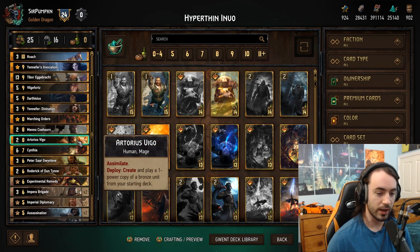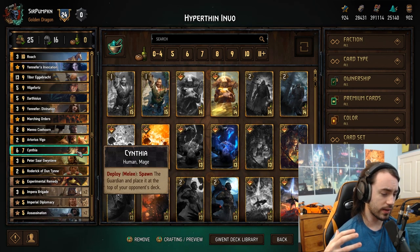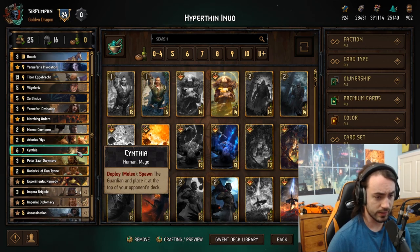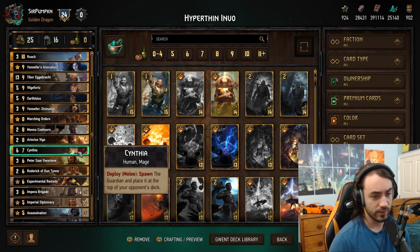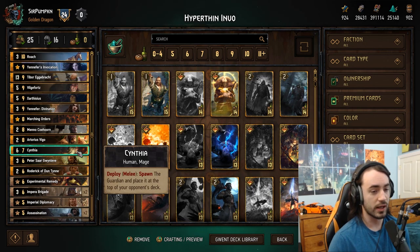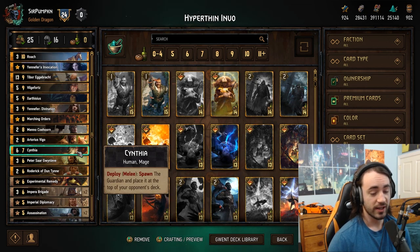Vilgefortz is a very good card, nice finisher. Zarthisius, Vilgefortz, and Yennefer are kind of the reason why you thin so aggressively — to get a lot of value out of these cards. Marching Orders, Menno, and Vigo are for thinning with your Imperial Brigade. Cynthia is a card we haven't really seen much play in, but in a meta where hyper-thin is a thing, this card counters your opponent's hyper-thin strategy. Putting a card into your opponent's deck makes it much harder for them to thin to zero.